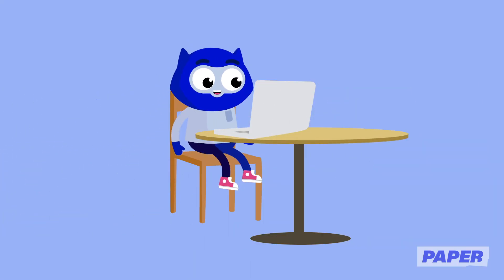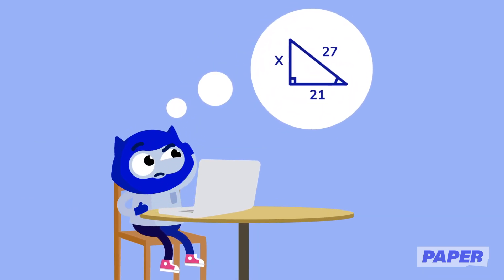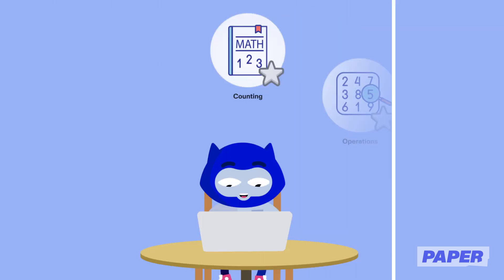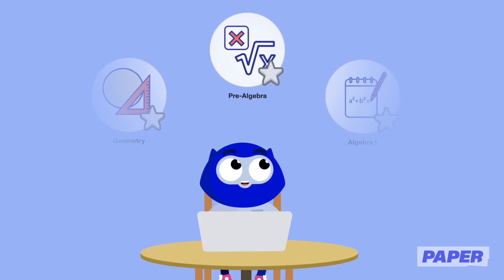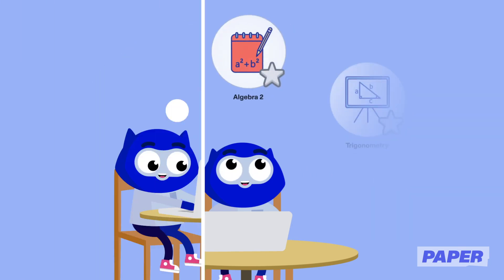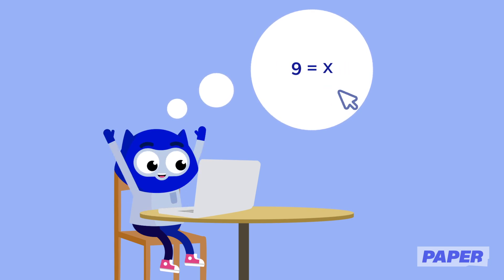Next, students choose their level. We know that learners can have varying skill levels and that's okay. Paper Missions lets them explore different topics and choose the difficulty level they feel most comfortable with. They can stick to one area or move on to the next, more challenging one when they're ready.